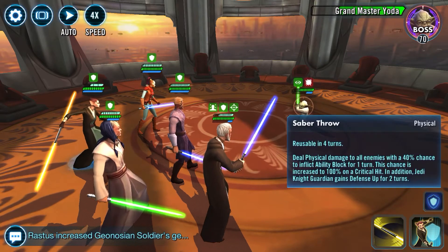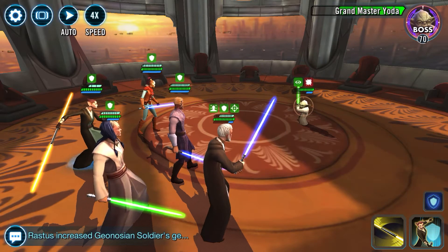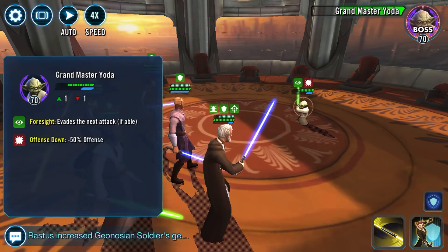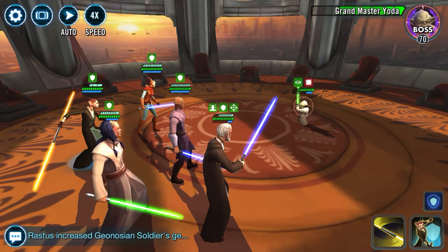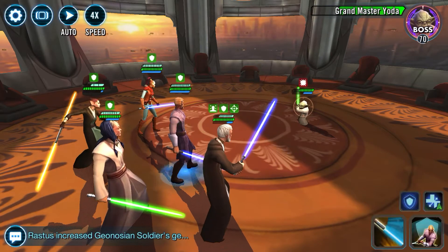Jedi Knight Guardian has her Saber Throw, which has Ability Block chance. The other annoying thing you're going to find is that Grandmaster Yoda is going to consistently have his Foresight going on. If you're not sure what an ability icon means, you can select the character and it'll give you a little map — like Foresight evades the next attack if available, and Offense Down. So if you're ever wondering what one of those little symbols means, just hold on the character for a second. I'm going to use a Basic here since there was no chance of me hitting.